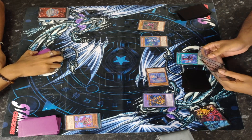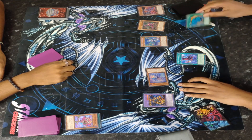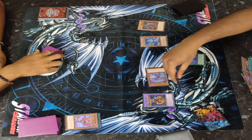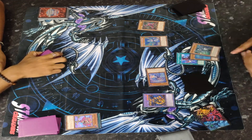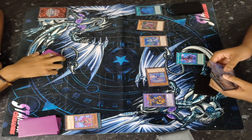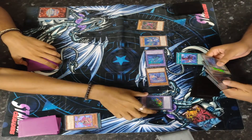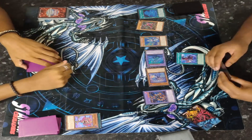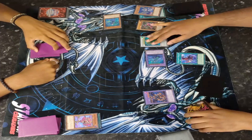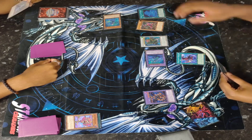This Kashtira Tearlaments deck is going off hard. He mills two cards, with Havness as Chainlink 1 and Tearlaments Kashtira as Chainlink 2. He goes ahead and Fusion Frees with Shiren in hand, summoning out Kaleido Heart. He's got Kaleido Heart on the board, Dangerous, and now he's going to Link Summon into Baron de Fleur. So he's got Baron, Dangerous, Kaleido Heart, and Fenrir on the board right now.